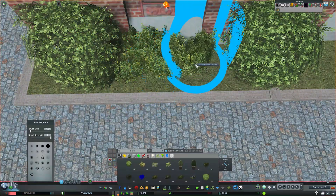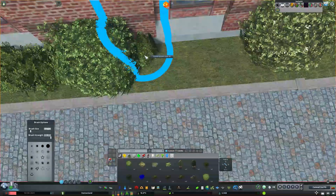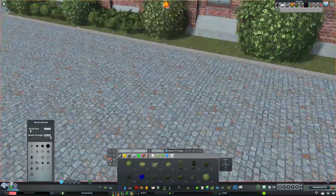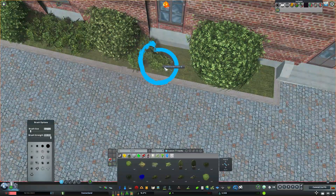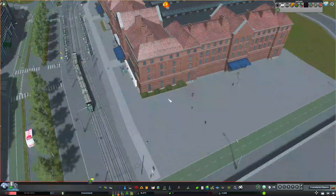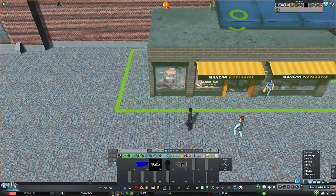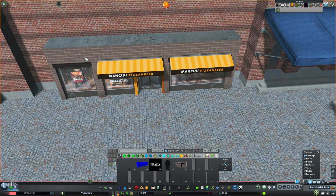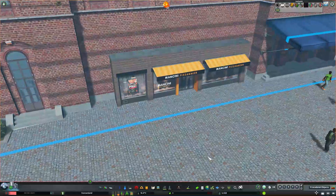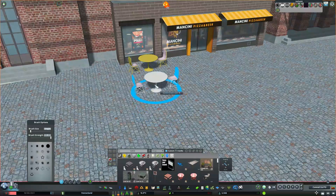I'm adding some more plants and vegetation to spice things up — adding it to the sides of this building to fill some space here. These bushes in particular have really nice textures and add a lot just by filling the background. I also placed a pizza restaurant here on the other side of the station alongside the Starbucks. I figured this would be a popular place for people stopping to and from a train or who just live in the area. Finding assets with super cool textures that look really realistic is really helpful in this series.